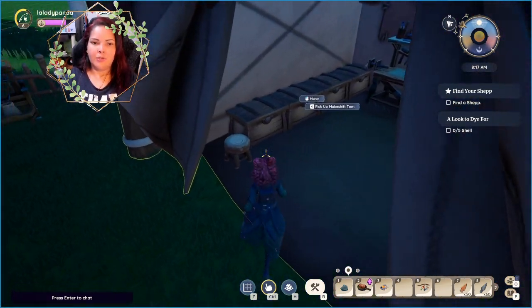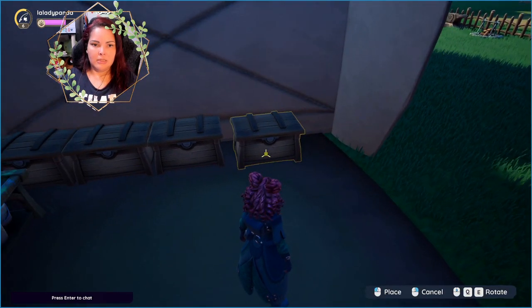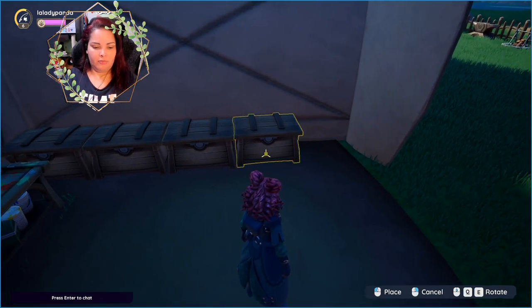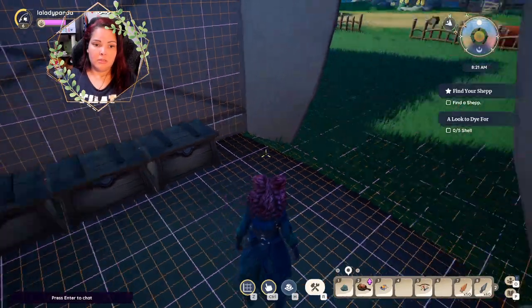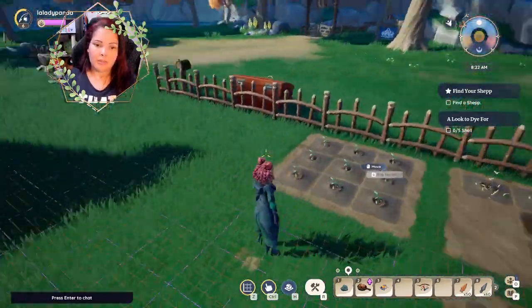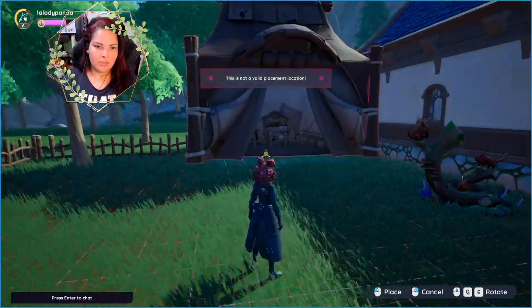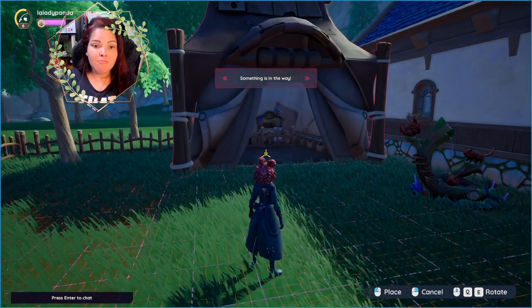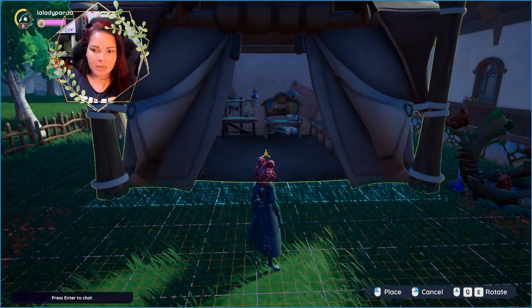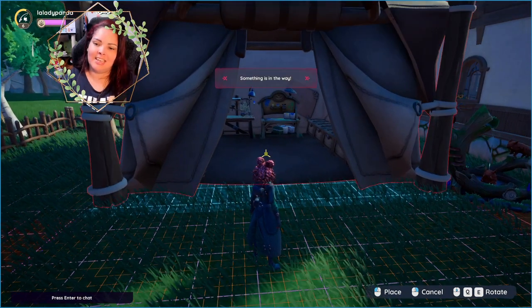If you're trying to move the tent, you will need to empty it first — you cannot move a tent that is full of things. Actually, you can move the whole tent, even with all the things inside. That's awesome, thank you Palea.